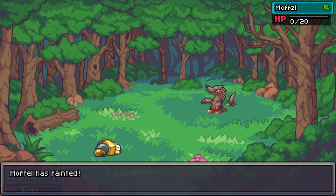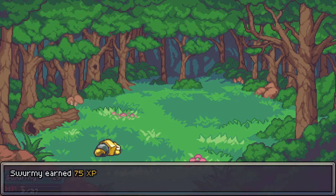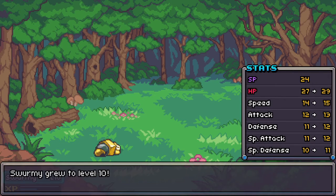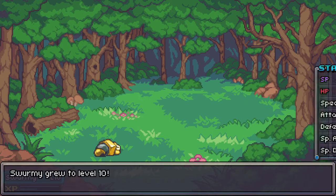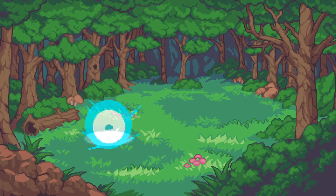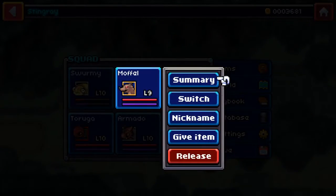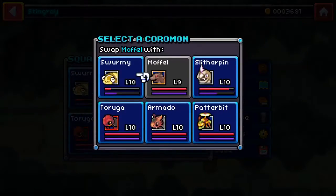That's a close one - three hit points, really don't want to be down that low. You can see the HP went up two levels there. Maybe it's not a good thing to put a lot of HP into swarmy, but you can make him a big meaty guy too - that's something you can do if that's what you would like to do. Okay, we are almost all leveled up to ten, which is kind of what we wanted.